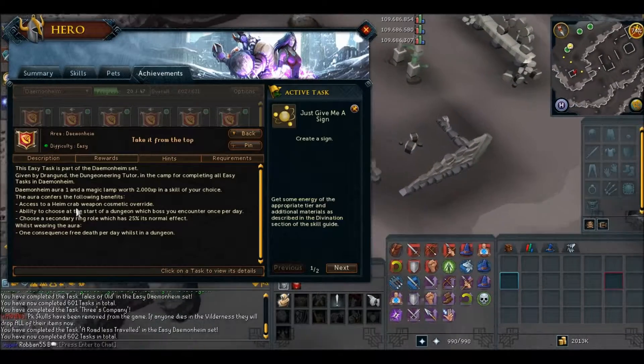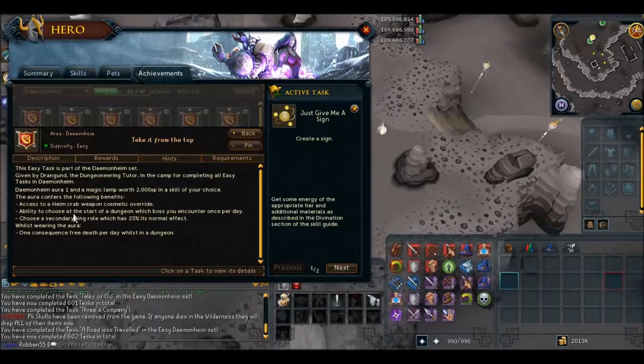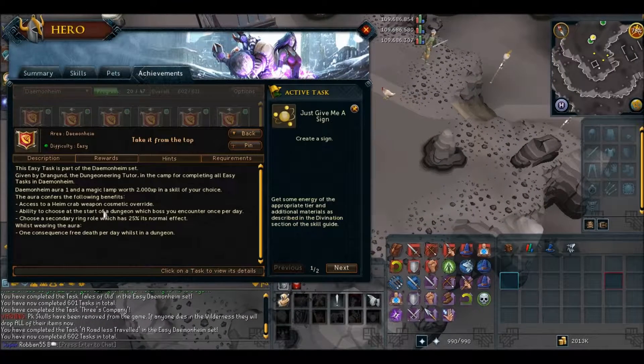The reward for completing all easy tasks is a Daemonheim Aura 1 and the magic lamp with two XP in a skill of your choice. The aura gives you the crab weapon cosmetic override, and you're able to choose at the start of the dungeon which boss you encounter once per day, and choose a secondary ring role.